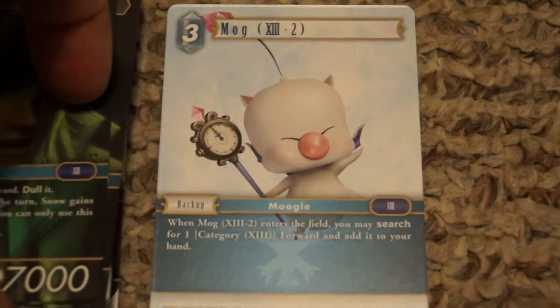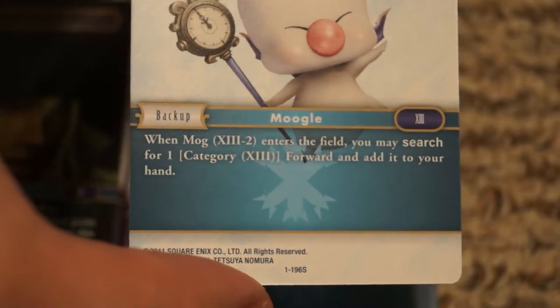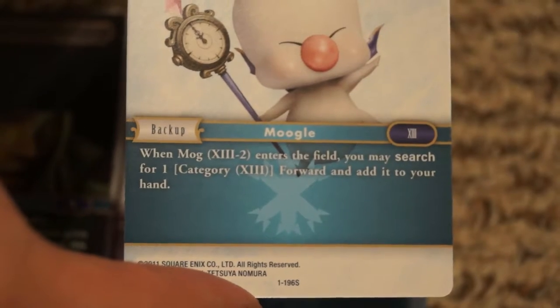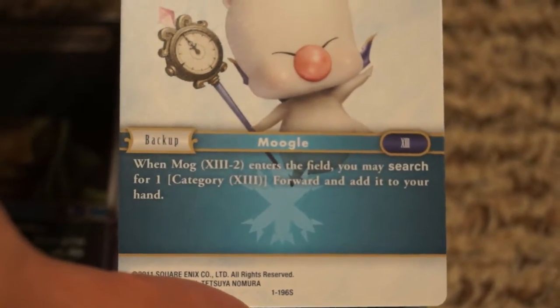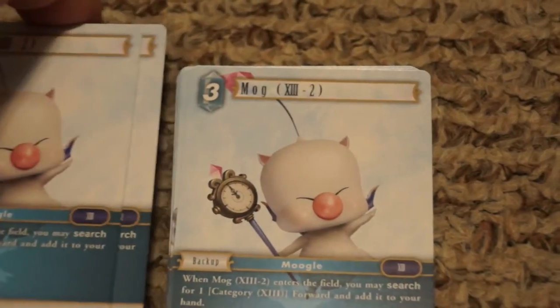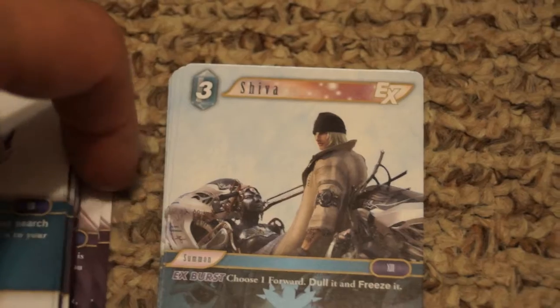Mog is really cool — he's a backup but has a great enter-the-field ability: you may search for one Category 13 forward and add it to your hand. So he basically tutors for Lightning most of the time if you don't already have her, or any other cool Final Fantasy 13 characters.